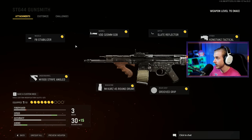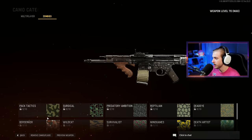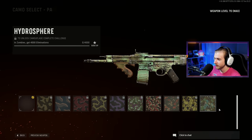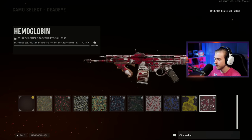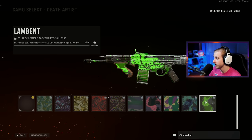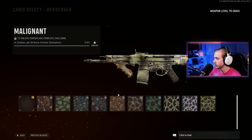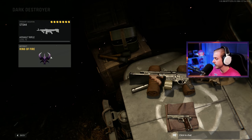Real quick, let me show you guys my STG build — you can take a screenshot if you need it. For our camo progress, we have absolutely nothing... well, we have two Sturmkrieger eliminations. But we have to get literally everything: 4,000 eliminations, 800 crits, 4,000 pack-a-punch eliminations, 10 rapid kills, 2,000 eliminations with a covenant, 20 consecutive kills, 30 crit kills, and 2,000 eliminations with seven attachments equipped. That's what we'll be using, and we'll be using ring of fire today to see if it actually works.